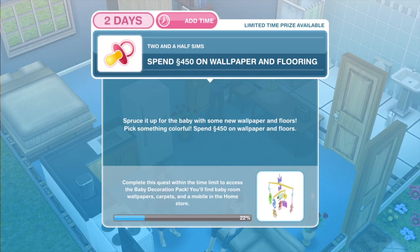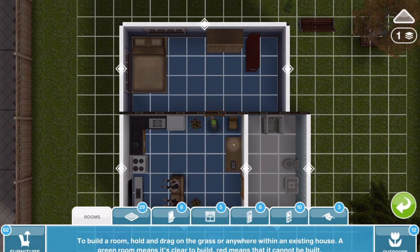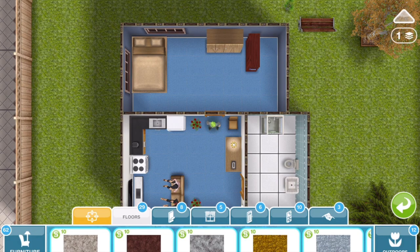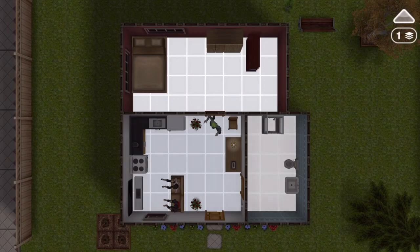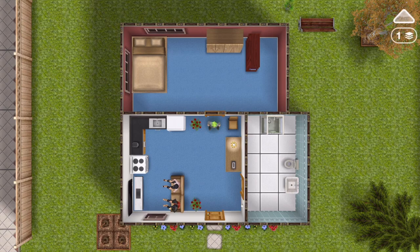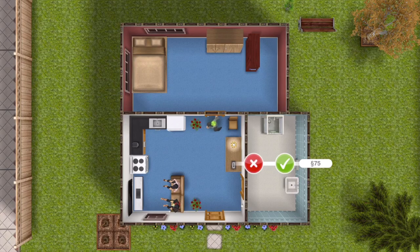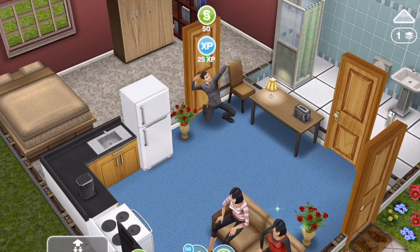The next thing: spend 450 simoleons on wallpaper and flooring. Spruce it up for the baby with some new wallpaper and floors. I'm trying to do it as cheaply as possible, so I only want to spend 450. Let's go into floors and wallpapers — change that wall to red, that costs 264, and then change the carpet. That's 320, so that will work. There we go, spend 450 on wallpaper and flooring.